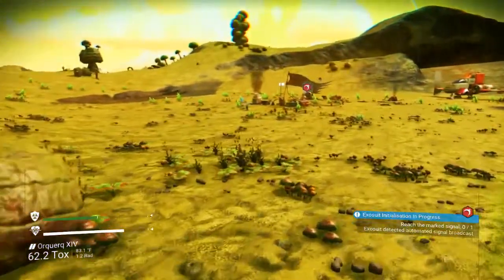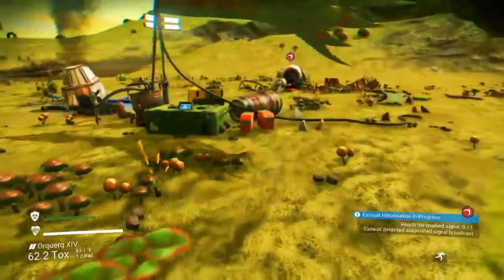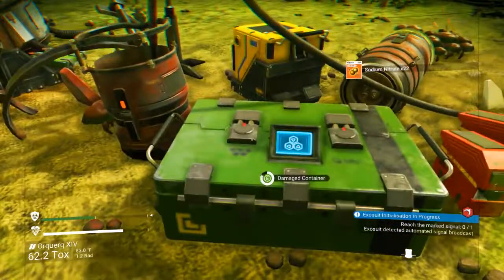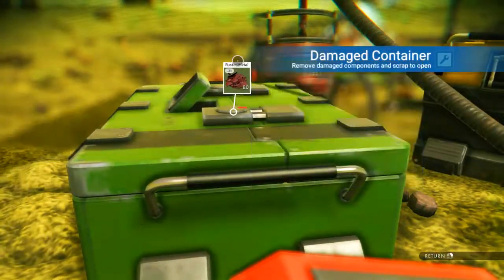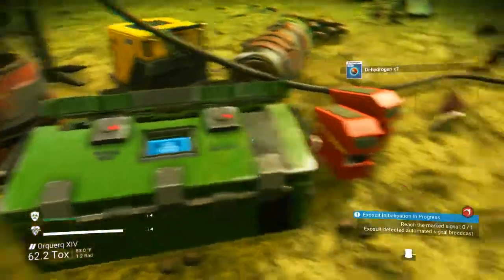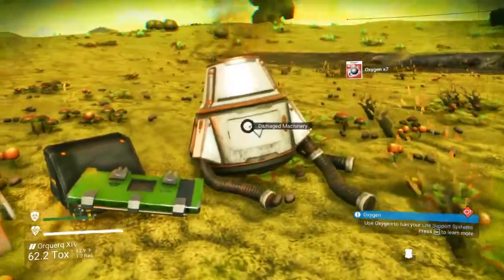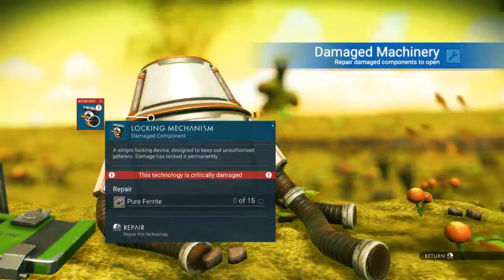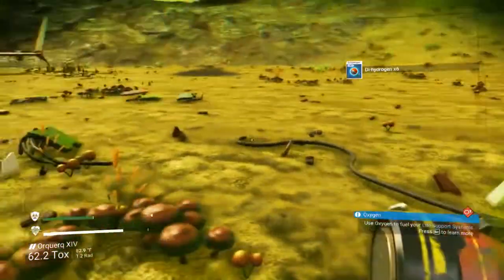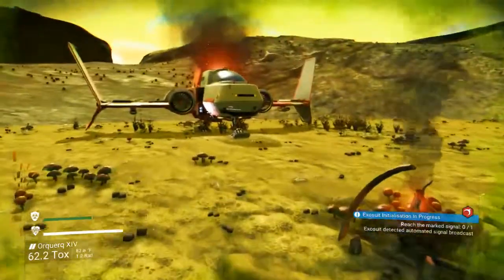Here we go - here's our starship! I thought this was pretty cool, they've changed up the way that finding your starship works in Beyond. Toxic protection at 50% - this machinery needs pure ferrite, which of course I have no way of getting at the moment.